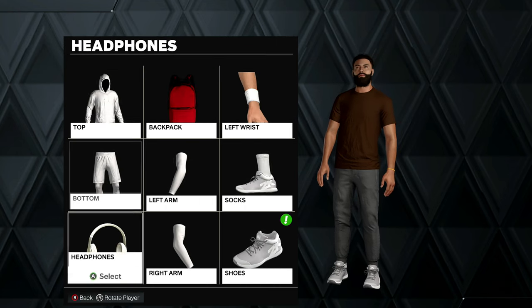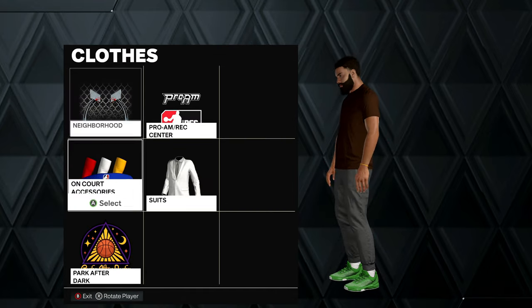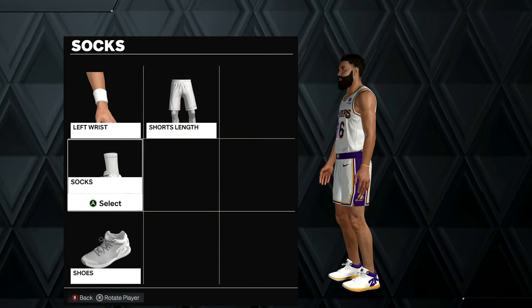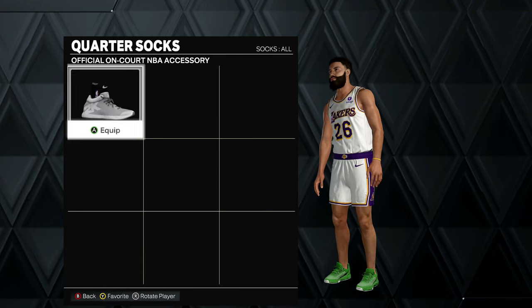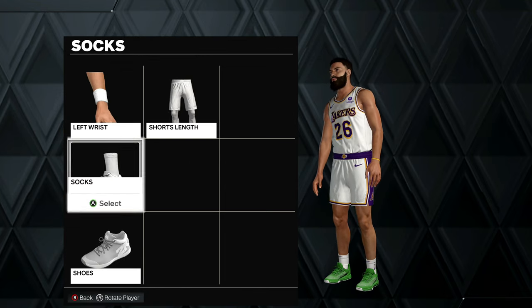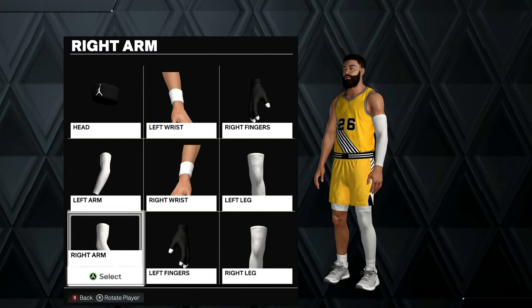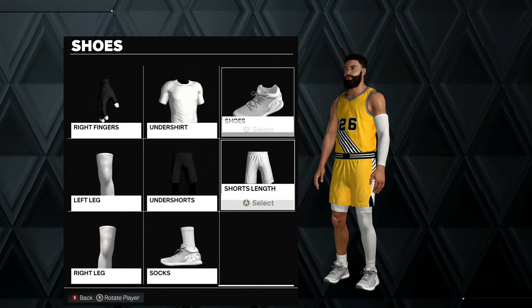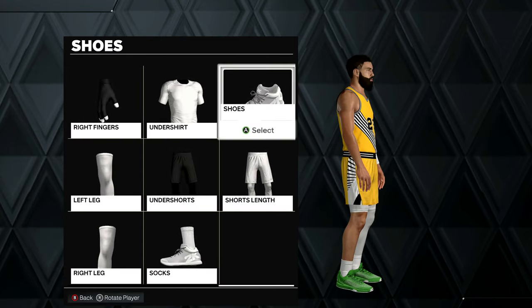So we're going to go to neighborhood, we're going to go over to shoes, and equip our Adidas there. As well as our NBA games — you can go there as well. Pro-am, same thing as well. You can just go find shoes, and you equip your shoes just like that. It's literally that simple, guys.